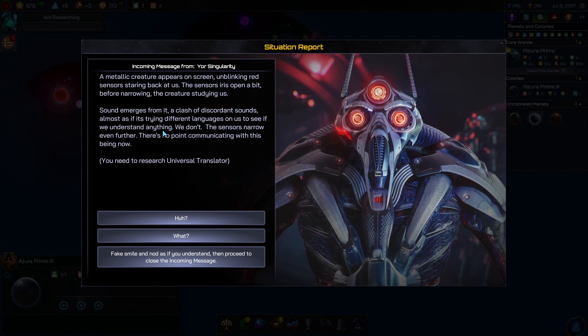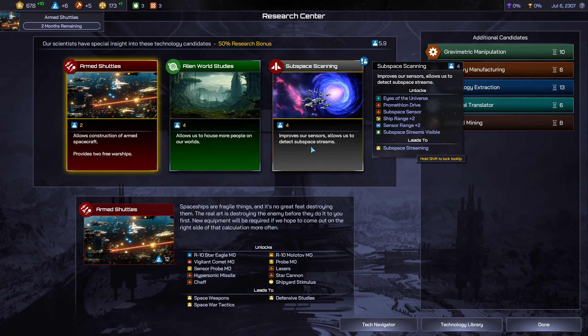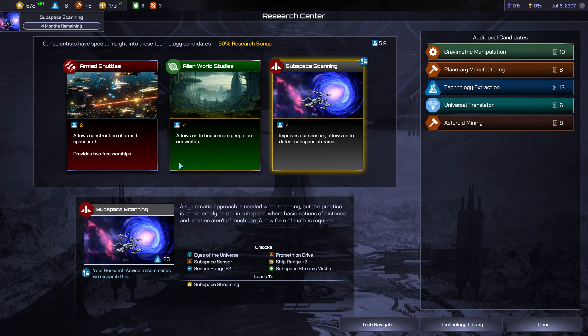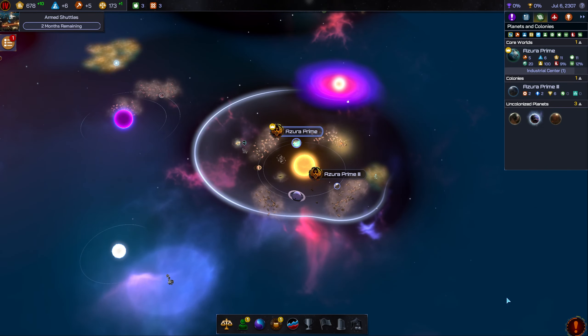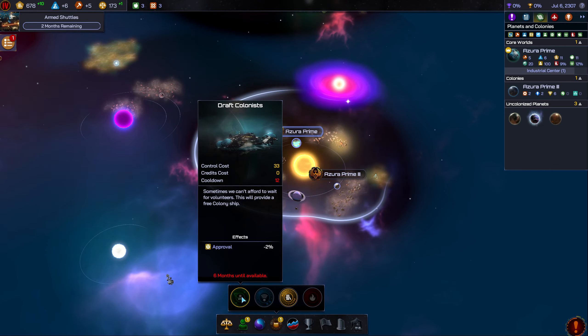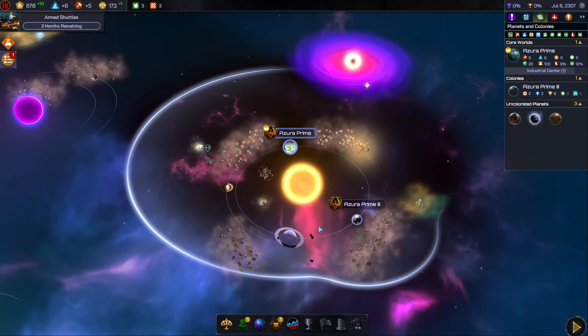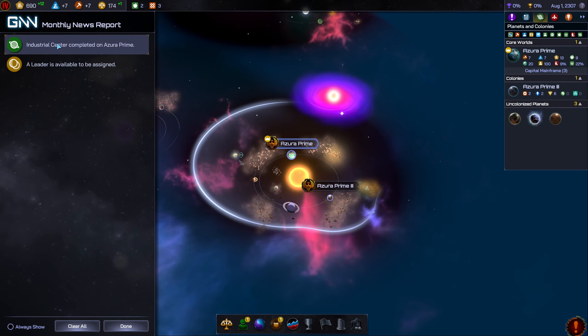We got our first research district. Armed shuttles improve sensors and allow us to detect things. This increases ship range which could be good. Armed shuttles seem good as well, although if we just have our three planets we really don't need to worry about that right this second. Approval is minus two — how long is it minus two? We'll add that to the list of things to research.